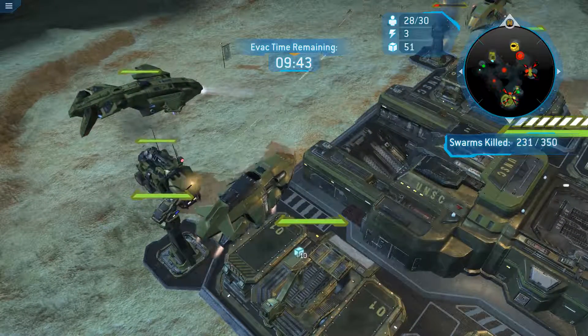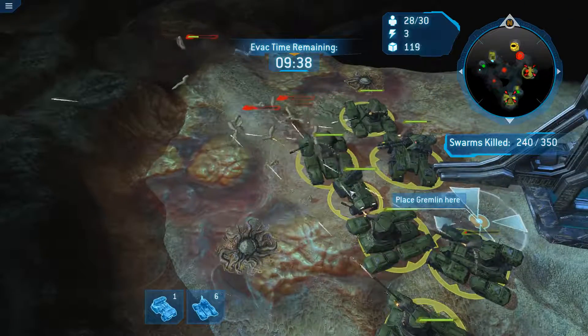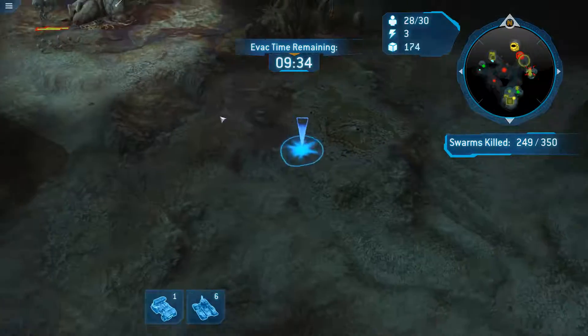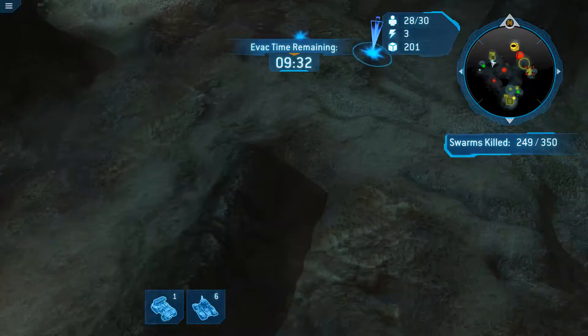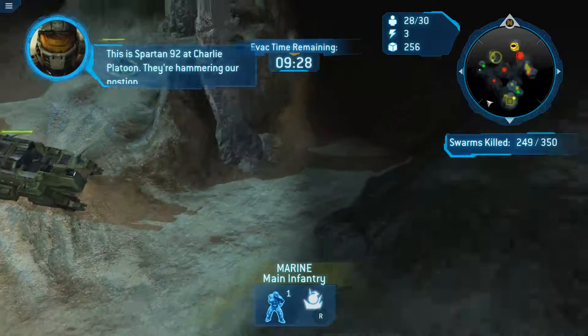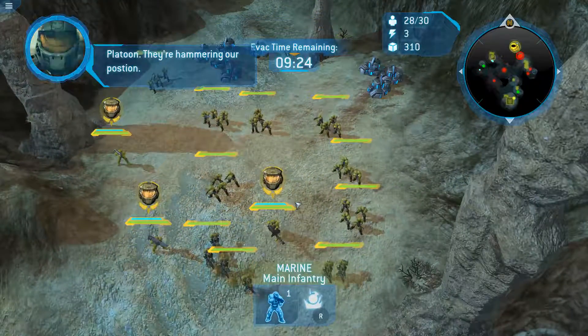Maximum population. The gremlin can probably just march straight here. The anti-air unit seems to be worse than just a regular tank — maybe I'm just crazy. This is Spartan 92 at Charlie Platoon — they're hammering our position. I mean, not really.